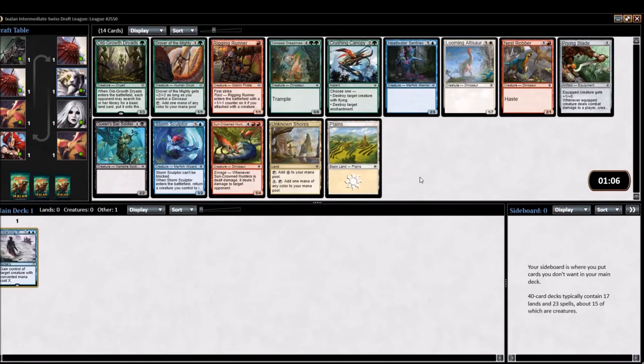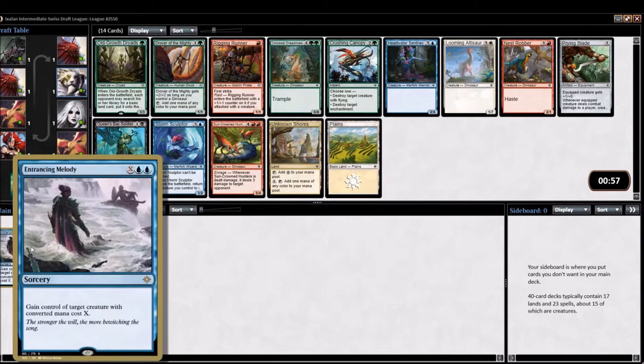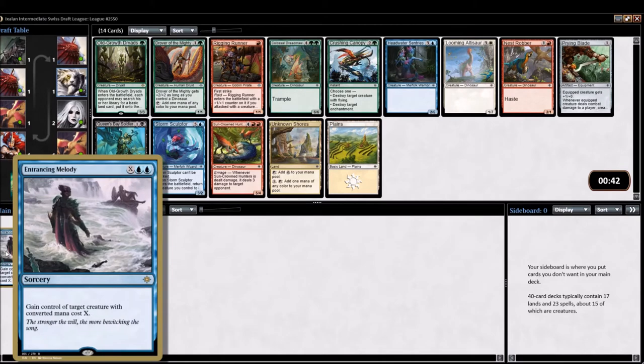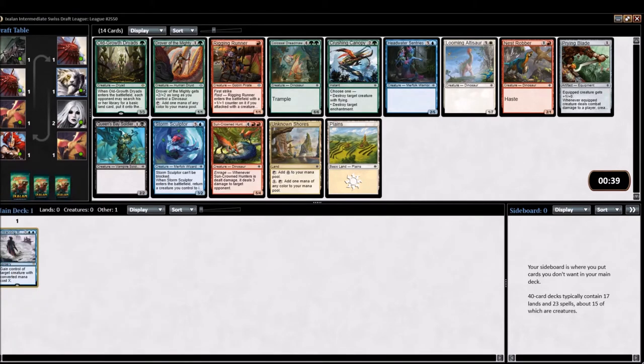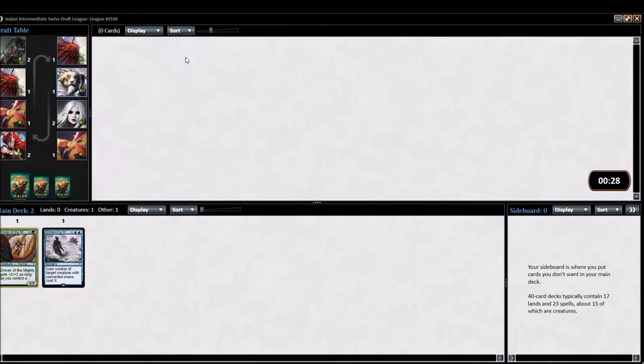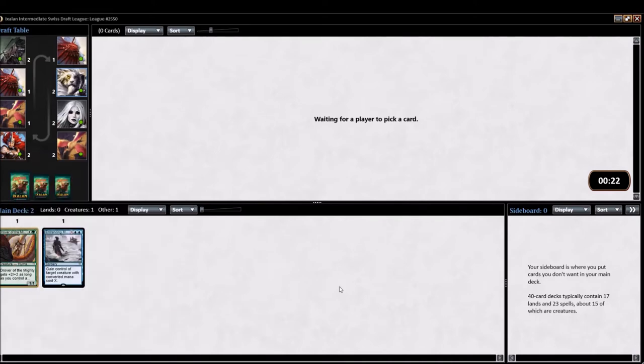Drover of the Mighty is just an incredible, incredible card. It doesn't work too well with Entrancing Melody, but it works super well with good Dinosaurs. It's just great fixing — maybe even making Entrancing Melody splashable. I don't like the rare here; I'm not taking Old Growth Dryads. I'm taking Drover of the Mighty pretty happily. It comes down on turn two, and if we get more Dinosaur payoffs, it's just the biggest mana dork around. Quite a powerful card.